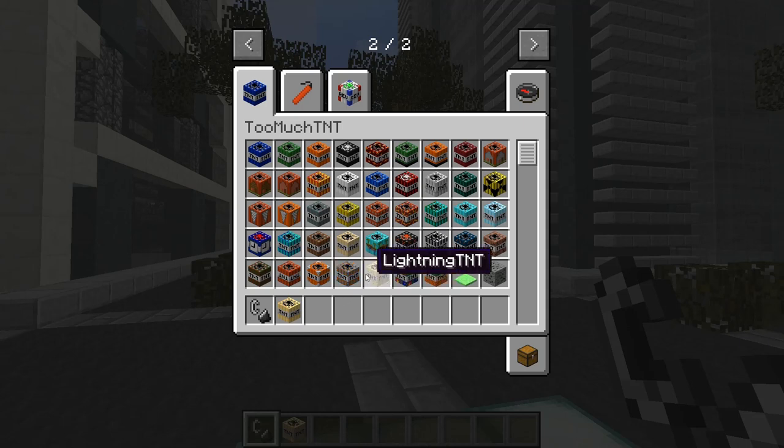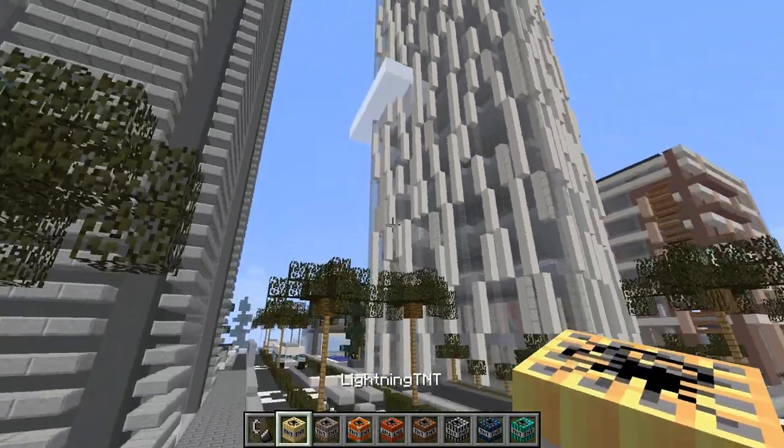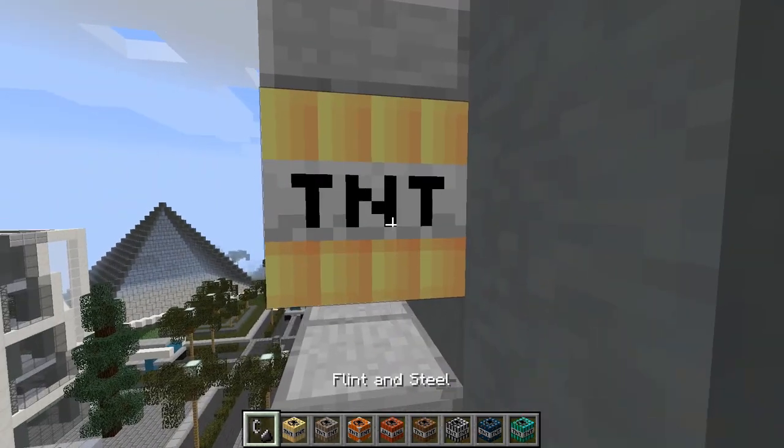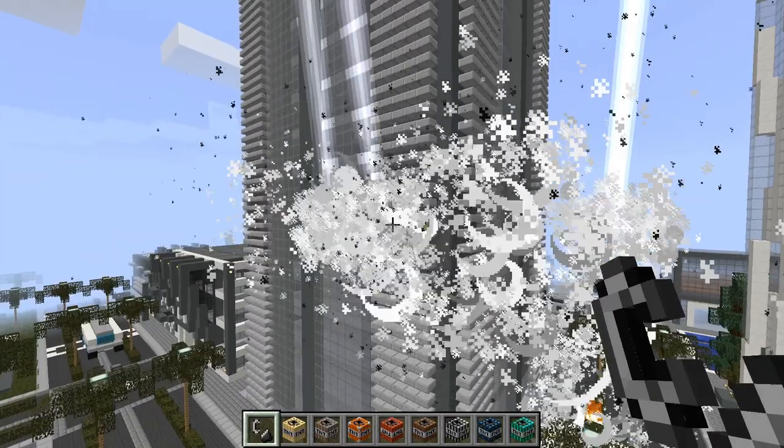I'll just pick out a few of these: lightning TNT, arrow TNT, sphere TNT, inverted TNT - that sounds cool - timer animal TNT, gravity TNT that sounds really cool, meteor shower, chemical TNT. This stuff is all really cool, I'm really looking forward to using some of this. I have tested out a few of these TNTs already, just not the ones I picked out.